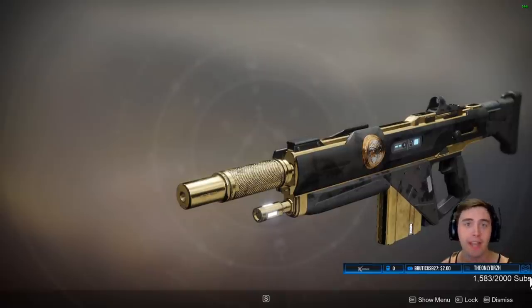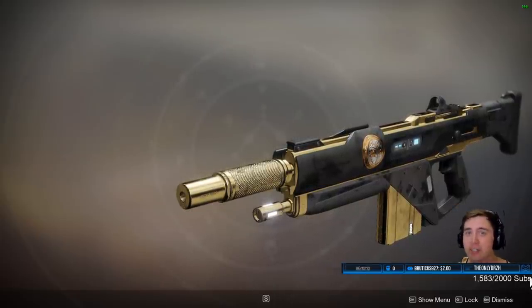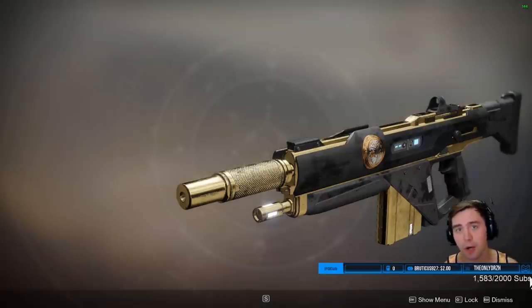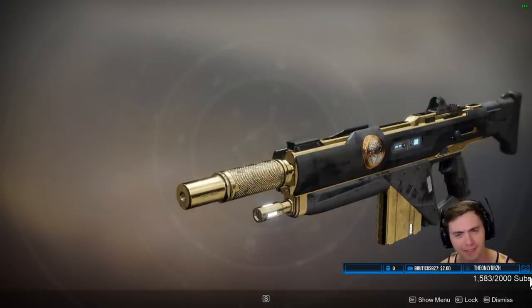Hi everyone, MTash here, and today we're going to be looking at the new auto rifle from Iron Banner, the Forward Path. Now this thing has some amazing rolls, and the first one that I got is actually pretty sweet. But is this thing going to replace something like the Gnawing Hunger, which is also a 600 RPM? Or the Suros Regime? Well, that depends if you have sunglasses or not.